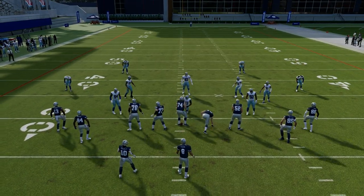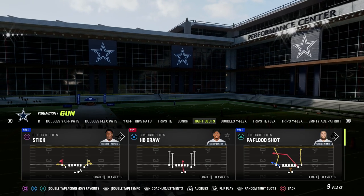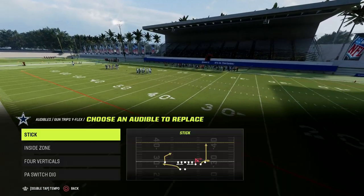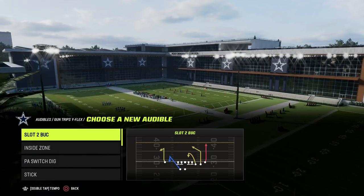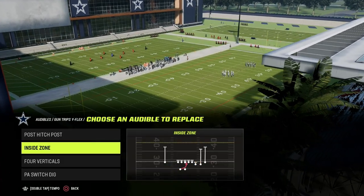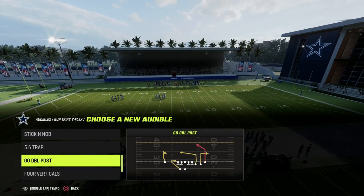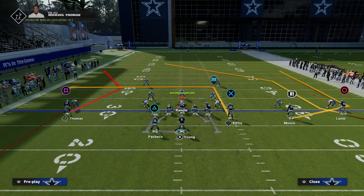Now I want to put all this together and go to any formation in Madden — it doesn't matter what formation you're in. A formation I've literally never run before is this Trips Y Flex. From an audible perspective, you can look for whatever unique routes you want. What I need is a Slot Apprentice, or probably a Hot Route Master in general. We're going to have inside zone, post hitch post, four verticals, PA switch dig, the stick play, halfback counter, 56 trap. Go double post is probably the best option, plus the play action switch dig to give us access to five different plays.